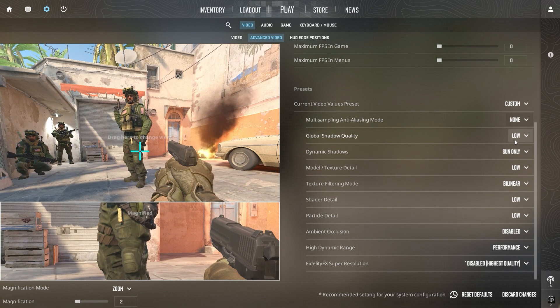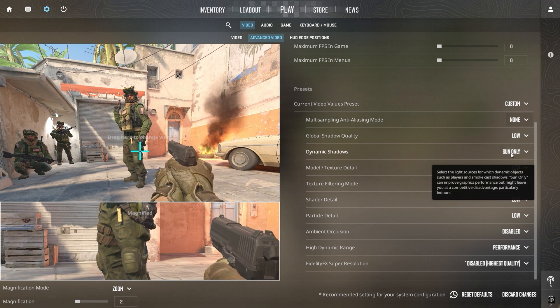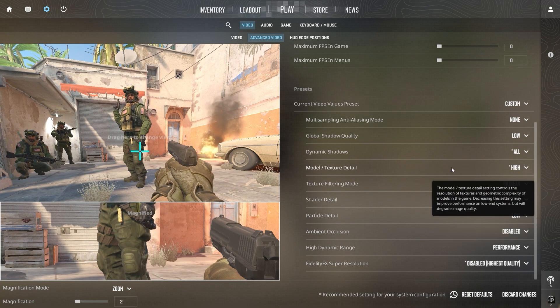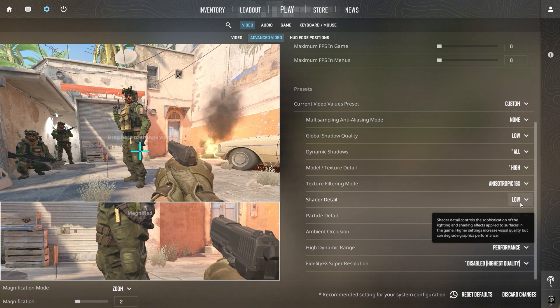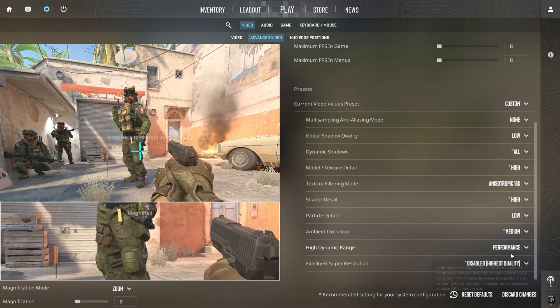Adjusting Shadow and Texture settings can significantly impact both performance and visuals. Lowering Global Shadow Quality to Low will boost FPS but may make it harder to spot enemies in dark areas. Set Dynamic Shadows to All to retain full shadow details. For Modeling Texture Details, set it to High for sharper character and object textures. Set Texture Filtering Mode to 16x for the clearest textures with minimal FPS loss. Keep Shadow Detail on High for realistic shadow rendering. Set Particle Detail to Low since effects like smoke and explosions can drain FPS. Set Ambient Occlusion to Medium to maintain depth in lighting without a major FPS drop. Finally, turn off High Dynamic Range, as it can negatively impact performance.